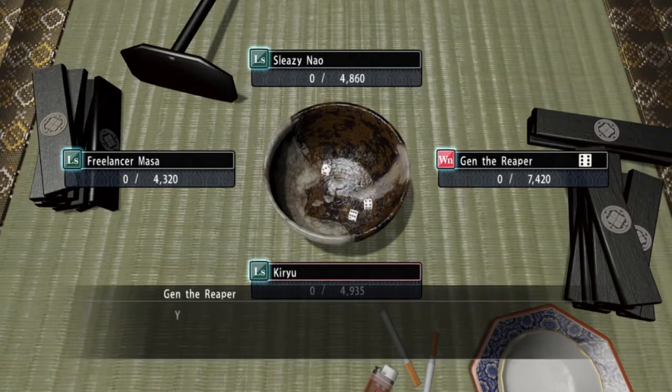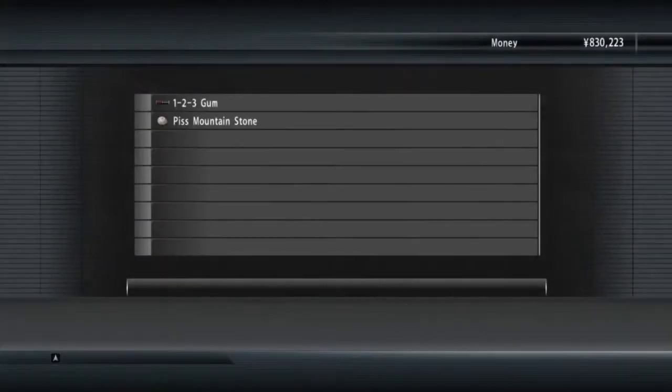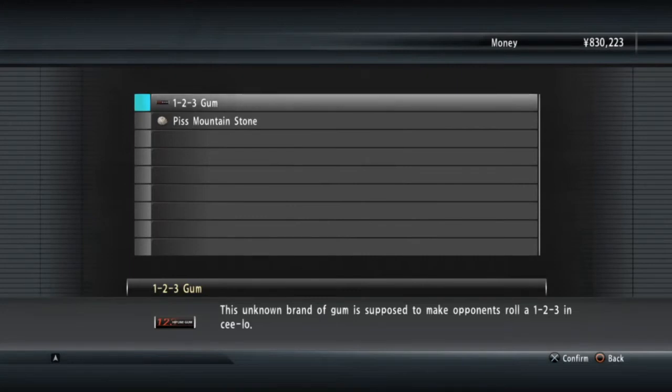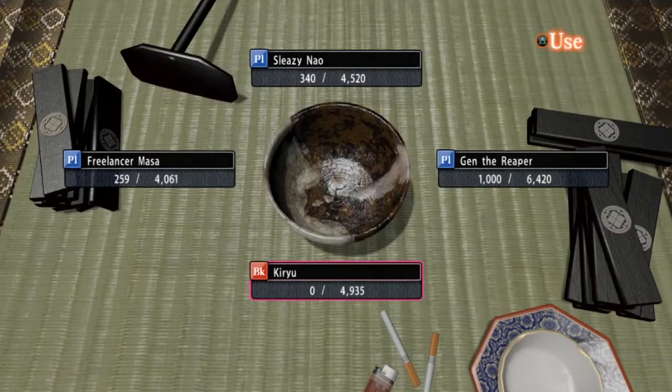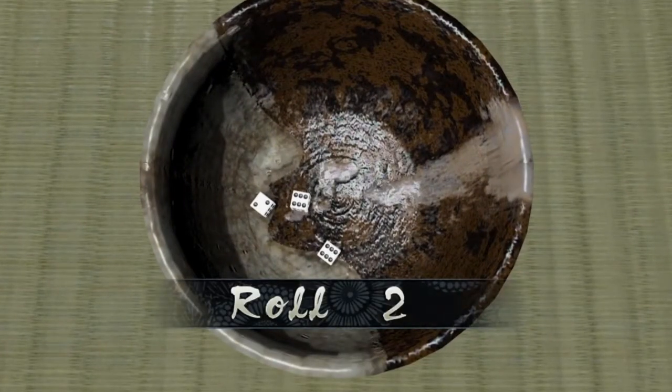Essentially I think you have to get 20,000 points. You can use the Piss Mountain Stone or you can use the 1,2,3 gum. That will help you in some ways. If you roll a 1,2,3 as the banker I think that gives you some sort of bonus.